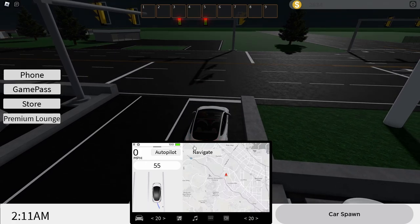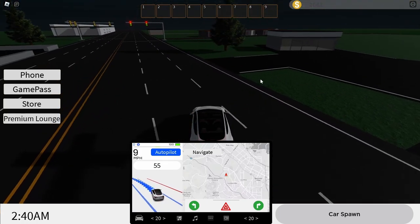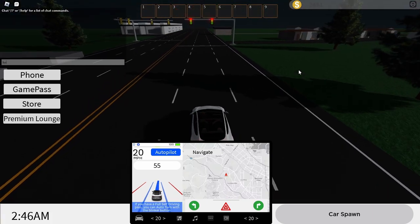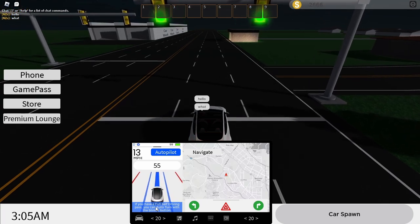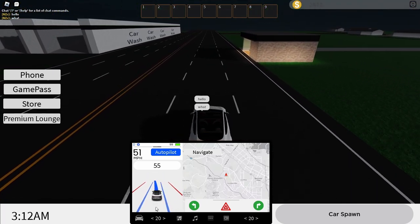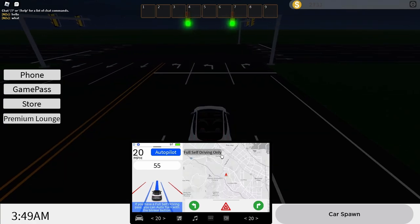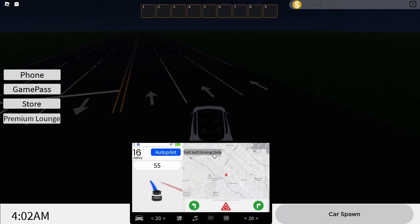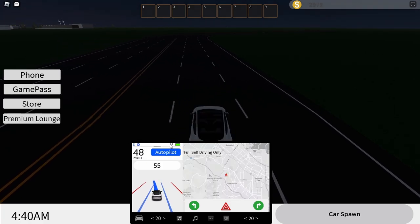All you have to do to activate Tesla autopilot is click a simple button — you click the word 'autopilot' and it's activated just like that. As you can see, I am not doing anything — I'm actually typing 'hello' right now and the car is driving itself. There's even a game pass to get more features, like being able to set where you want to go, and there's a fully self-driving game pass too. That seems pretty cool until you check out the price — 500 Robux.